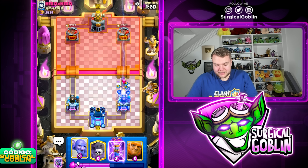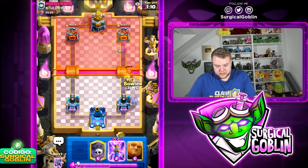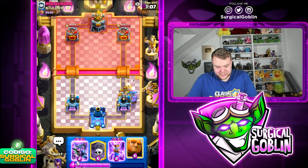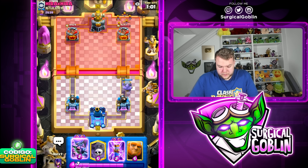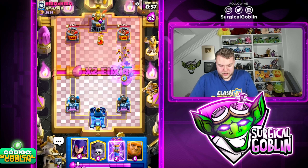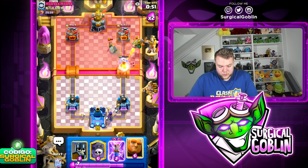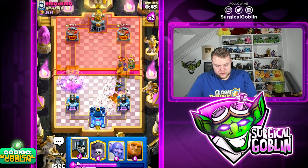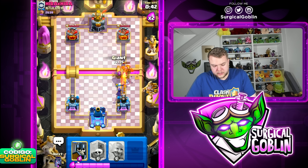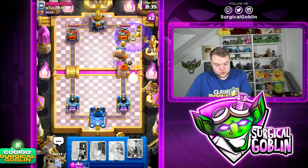I went with guards predicting a miner but he didn't — instead he goes with goblin gang at the bridge. I think our push definitely has to be with the witch. I'm gonna go bowler to keep the evil zap for the inferno dragon. Then I'm gonna go evil zap here. We survived single elixir — not amazingly but not the worst. I'm gonna go zap then arrows and let this push develop. Now it's time to go on offense.